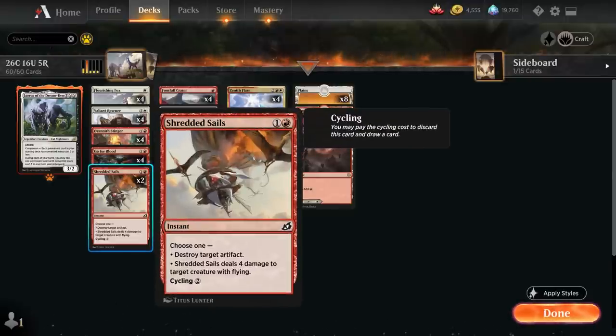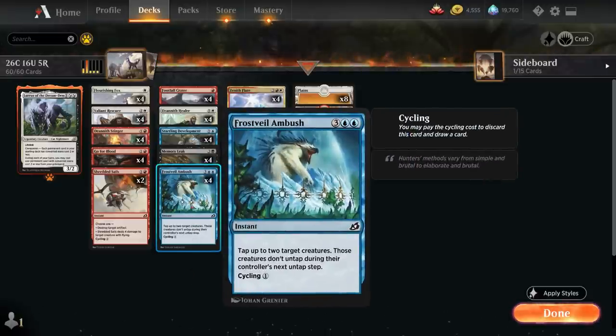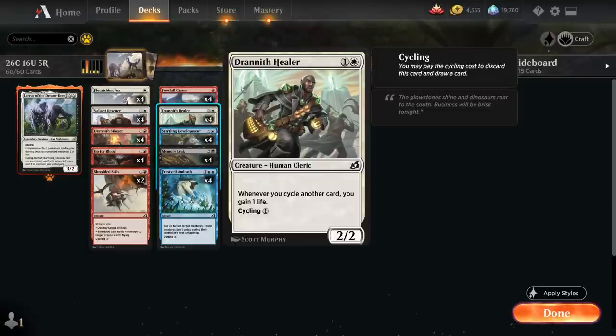Shredded Sails can blow up one of those legendary artifacts out of the Gruul Adventure deck and can still kill a flying Rogue out of the Dimir deck. Taking a look at the rest of the deck, most of the cards we're just going to cycle for 1 mana — that's why we have off-color blue and black cards in the deck. Memory Leak, Frost Breath Ambush, Startling Development — we're always going to cycle those. Footfall Crater will often be cycled as well. Drannith Healer every now and then we might play as a creature if we just want to gain some life back.